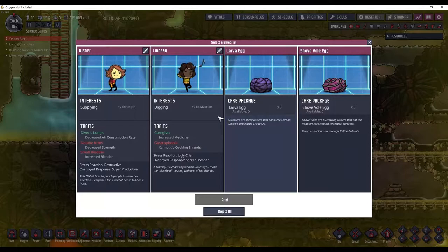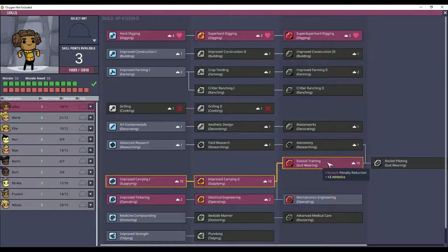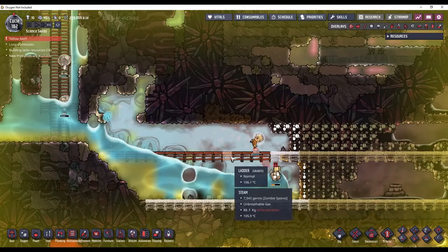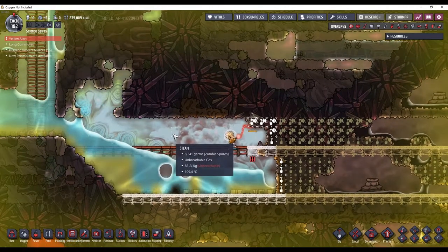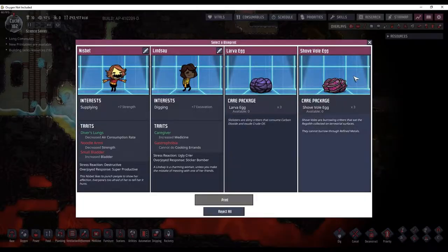And we got new printables. At this point, the only dupes I want to be taking are ones that are interested in exosuit training. If they don't have an interest in exosuit training, they're going to require more morale, because that's the first thing you want to skill up your dupes in once you have Atmosuit docks. That way, when they're out in the world, they're not super slow. So I think I will take the shovel egg.